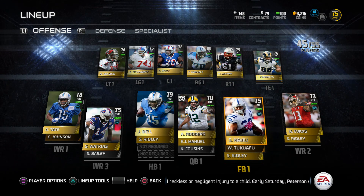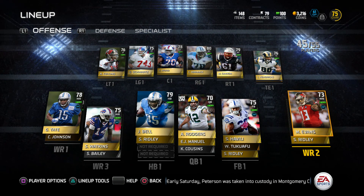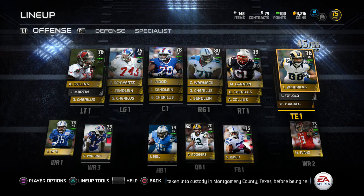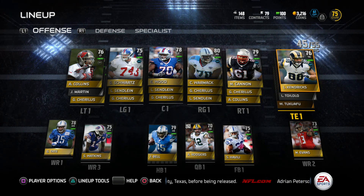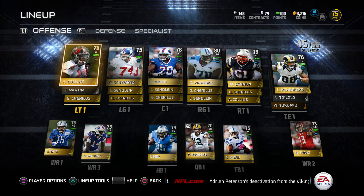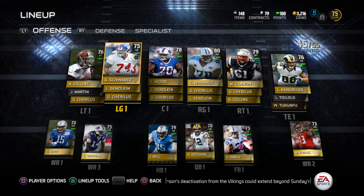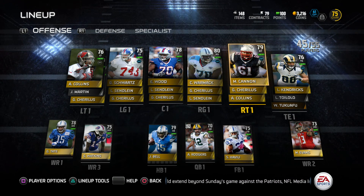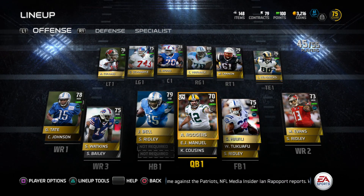I got Michael Evans, who's also ground-and-pound. I like to run play-action passes, so I got Kendricks from the Rams as my tight end. Offensive linemen are really expensive, so it might take a few games to get some good ones. But with those 20 games plus some season and Style games, I've been able to build this team.